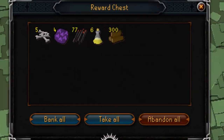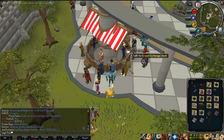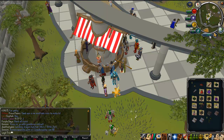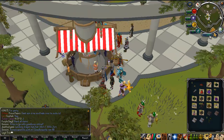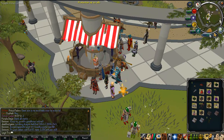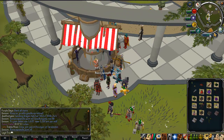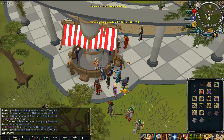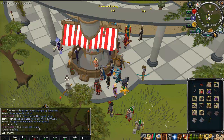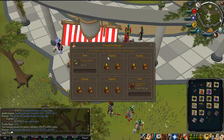Let's see how much we actually made from all these chests. I already sold the Visage, the Dragon Bone kit or whatever it was - the Dragon Bone kit sold for 22m, the Visage for 5m, and I got about 28m cash in total from the normal chest drops. Let's sell the other crap.